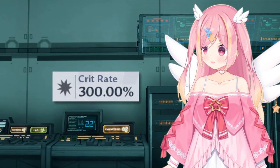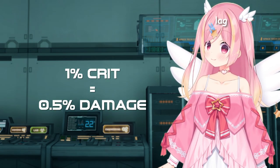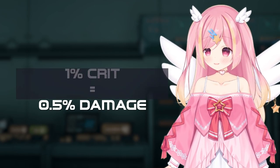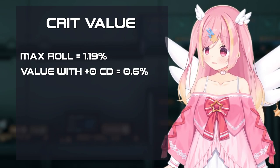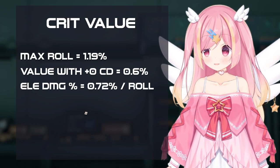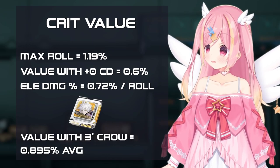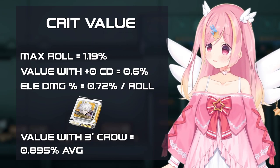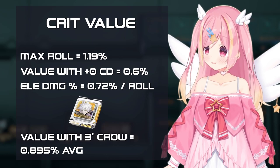Finally, we have crit percent. If you don't have any additional sources of crit damage, every 1% crit chance is worth 0.5% damage. So the 1.19% crit is worth about 0.6% damage — even less than the percent elemental damage. If you have a Curl matrix, the value is increased by up to around 0.252 on average, making crit percent slightly more valuable than damage, but still paling in comparison to attack percent and flat attack in most cases.